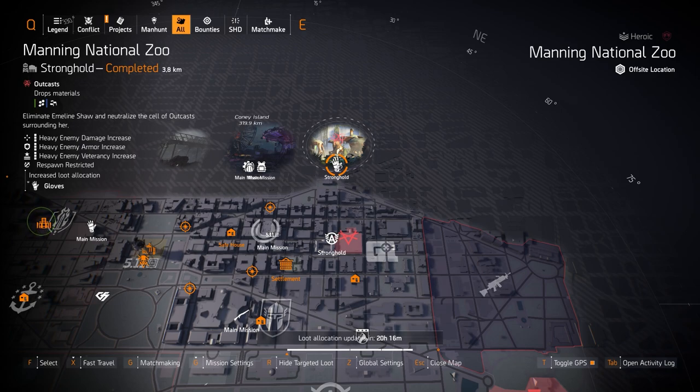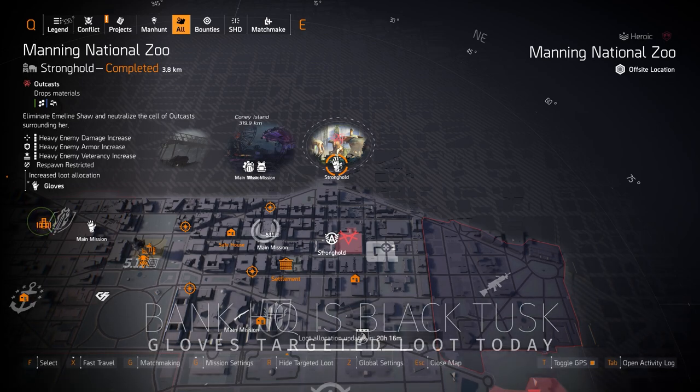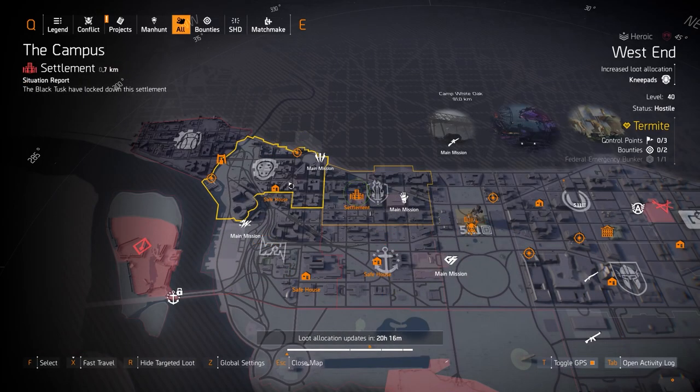We got gloves at Manning National Zoo — that's an Outcast, not a Black Tusk mission, but you can still get the BTSU gloves. Black Tusk just has a higher drop rate for the BTSU gloves. I would definitely recommend farming for the BTSU gloves or the Contractor's Gloves with 8% damage to armor. They're definitely worth farming for if you have an LMG build — always put those on an LMG build.